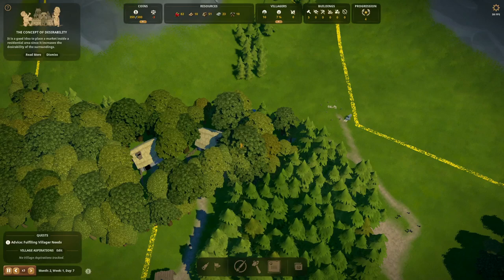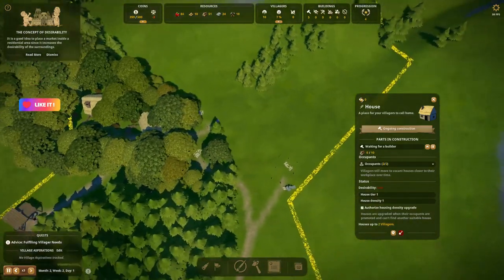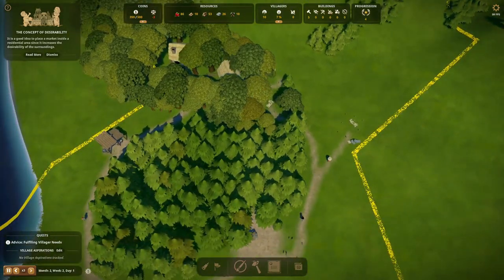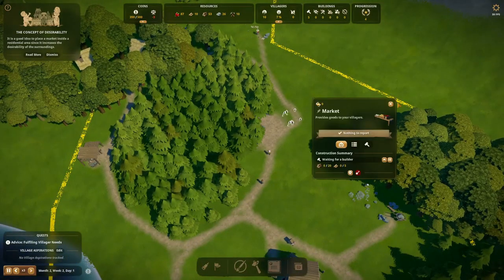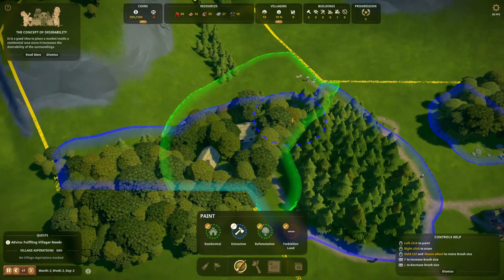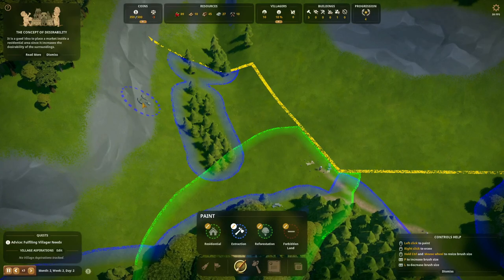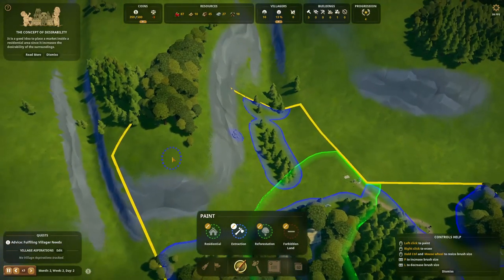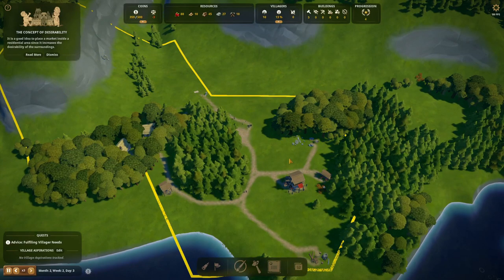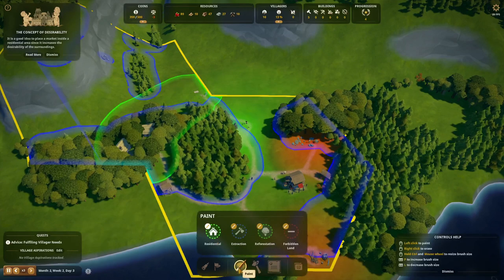Another house will be done soon — I believe they're building houses in a few spots, five houses total. Let's paint an extraction zone here as well to get rid of more trees, and we might get an extra lumberjack soon. We also have stone in this new area — we might take good use of that and eventually remove the stone industry from close to town so we can use that space for housing, since people really don't like the red area from the stonecutter.